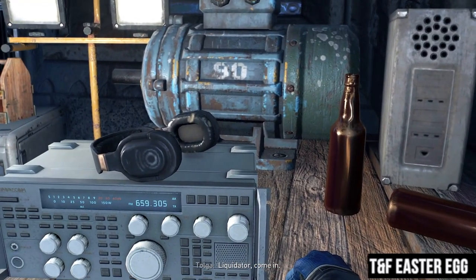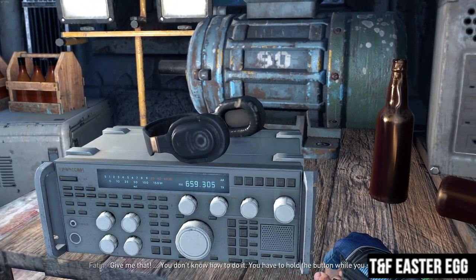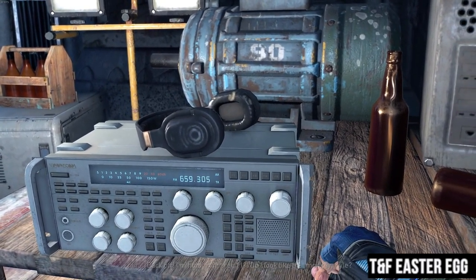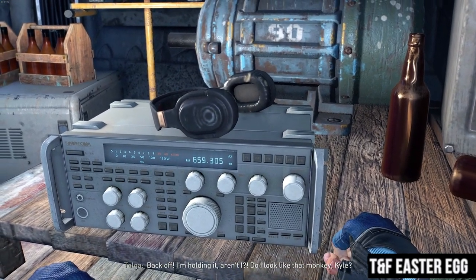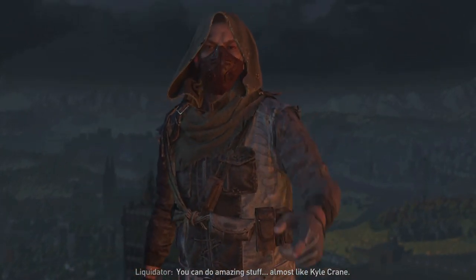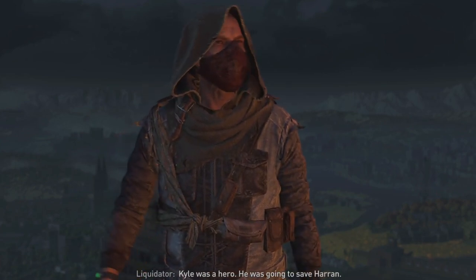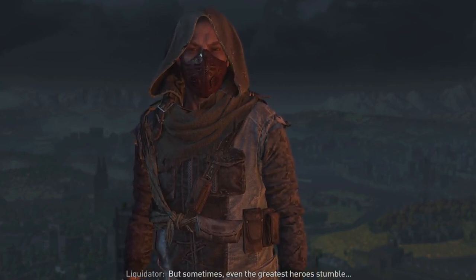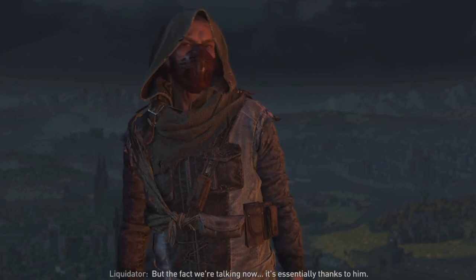Strange name — Liquidator. The Liquidator appears to know about Kyle Crane as well, as if he's a time traveler. You can find him on top of a building near the VNC Tower. He says: 'Kyle was a hero. He was going to save Haran. But sometimes, even the greatest heroes stumble and don't get up again. But the fact we're talking now is essentially thanks to him.'